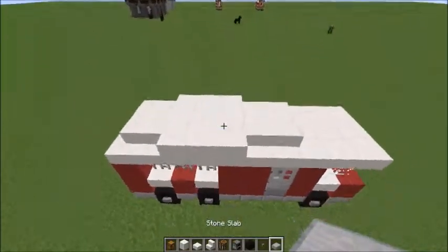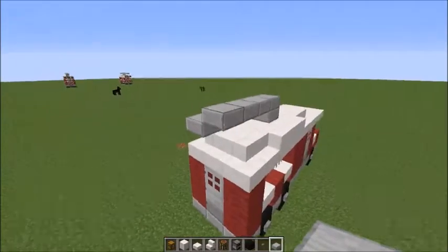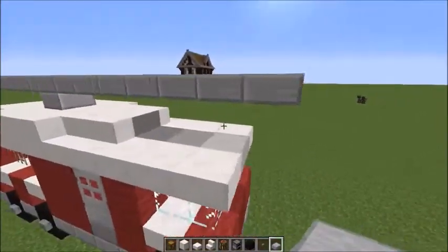Next we're going to be building the ladder which goes on top of the truck. For this we'll use stone half slabs again, and after that we're going to place rails on top to make the ladder look kind of realistic.